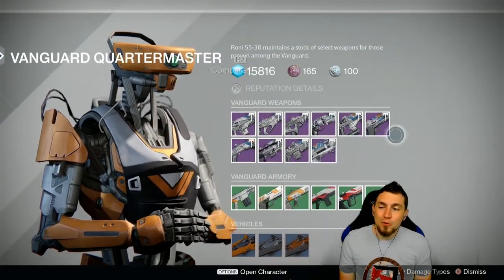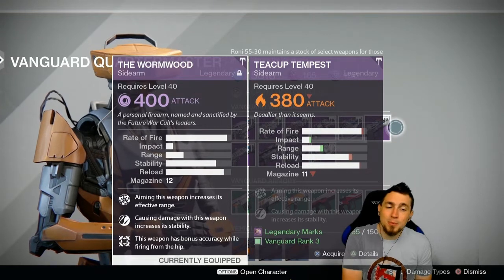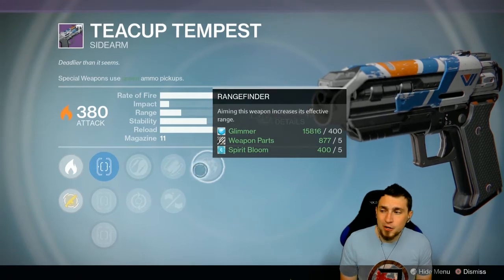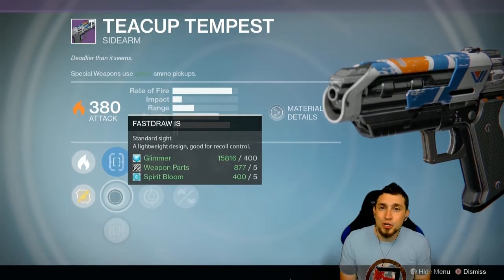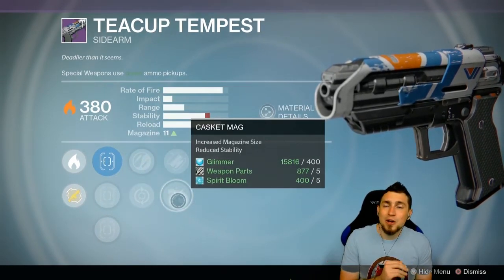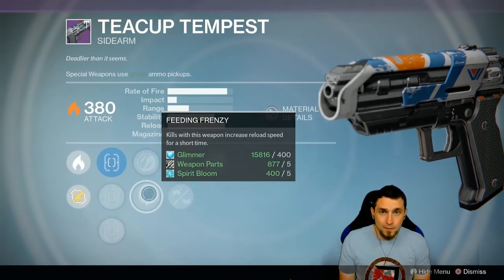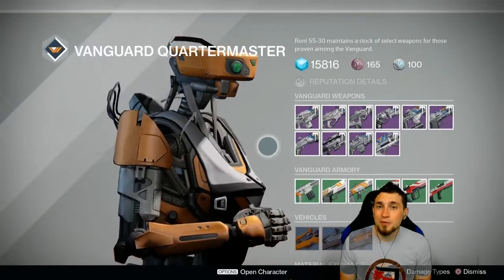For the Vanguard vendor, I'll suggest the Teacup Tempest despite it not being the same archetype as the Wyrmwood. Wyrmwood does statistically perform better, but the Teacup Tempest does a wonderful job as a sidearm. Until you have a perfect rolled Wyrmwood, the Teacup Tempest is great with Rangefinder and Zen Moment perks. It has Steady Hand instead of True Sight or Sure Shot — while those are the best sights, Steady Hand will do the job fine. The last perk is Casket Mag, which is great given how many bullets you need for a PvP sidearm kill. You can also run Feeding Frenzy for PvE content.